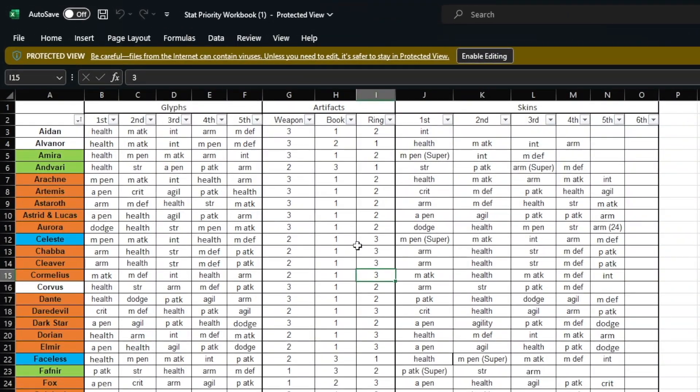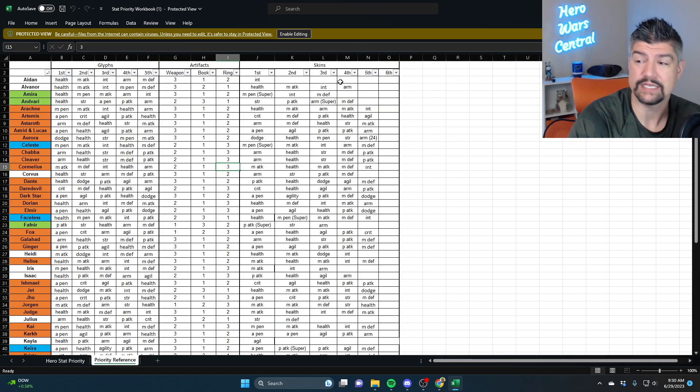How this works is you have three separate columns. The first five are your glyphs — it shows you in what order to level the glyphs. The second three are artifacts — in what order to level the artifacts. And then finally the skins of a hero.